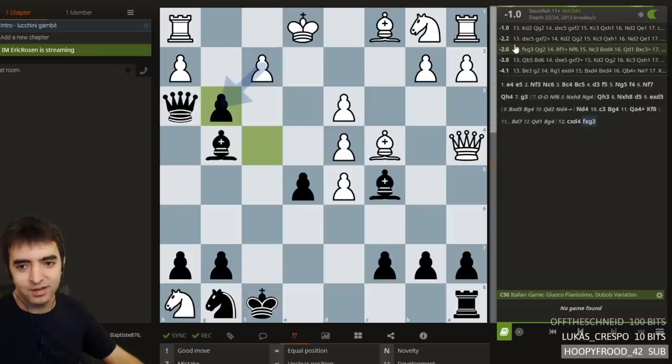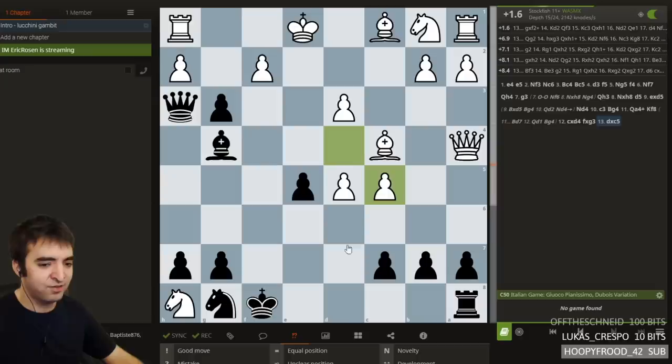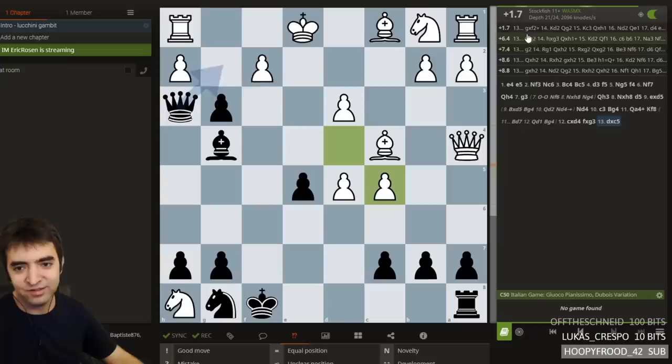That's so amazing — it was giving almost plus 6 for white, but now it's giving black is winning somehow. But how? So the h-pawn's pinned, the bishop's hanging. So white's best move is to take the bishop. So black has sacked a rook, the knight, and then the bishop, and only won a pawn so far. But white's winning — but it's complicated. So g takes f2... Stockfish is so confused here. King d2. And now queen g2.